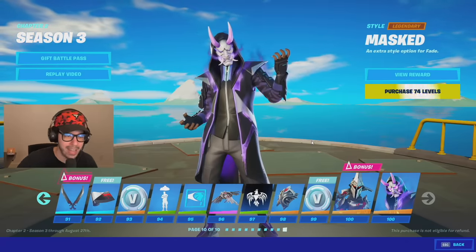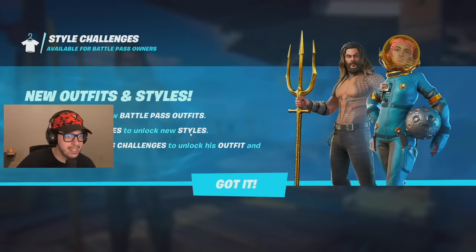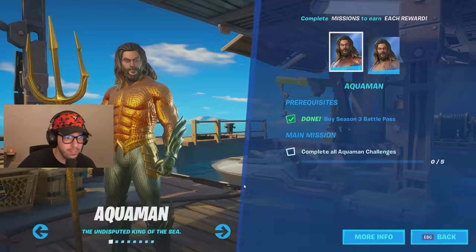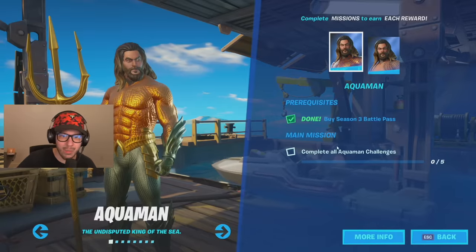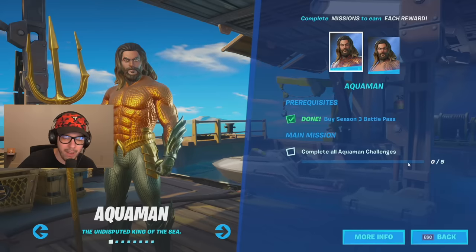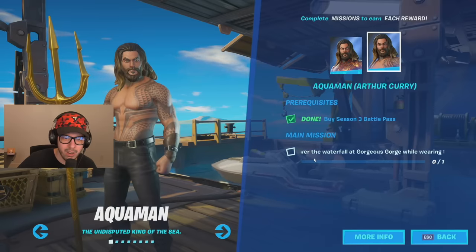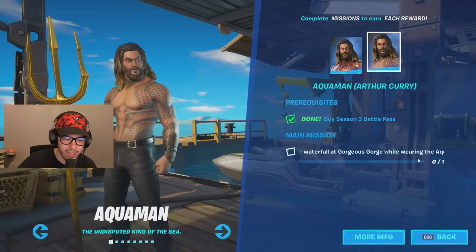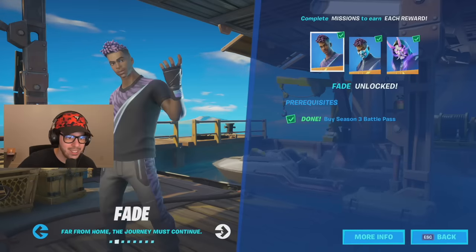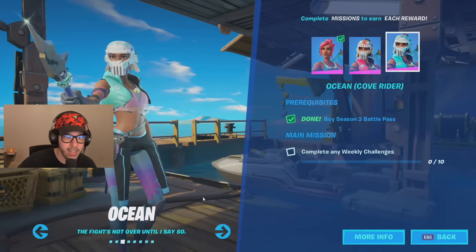That is all 100 tiers of the battle pass. This is the new battle pass screen — you'll see the style challenges here. New outfits and styles: level up to unlock new battle pass outfits, complete challenges to unlock new styles. Complete Aquaman's challenges to unlock his outfit and bonus selectable style. Look at that — Aquaman looks really really cool, and we just need to complete five Aquaman challenges to unlock him. To unlock his selectable style you need to dive off the waterfall at Gorgeous Gorge while wearing the Aquaman outfit.